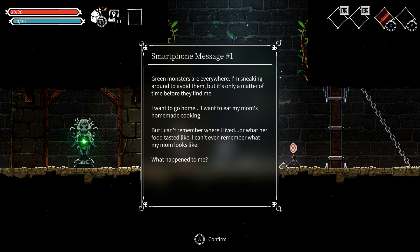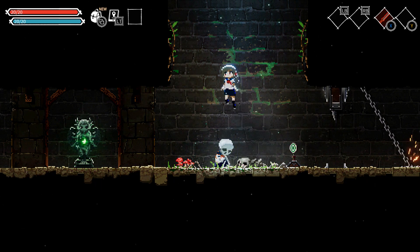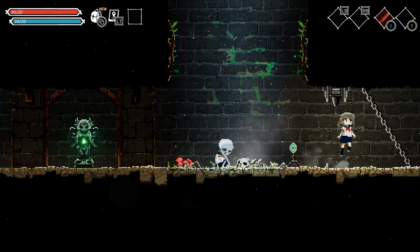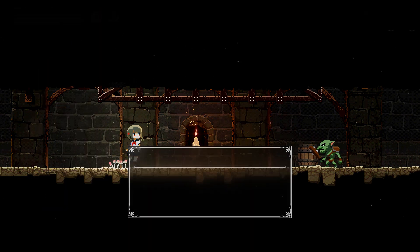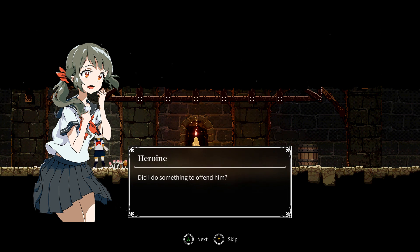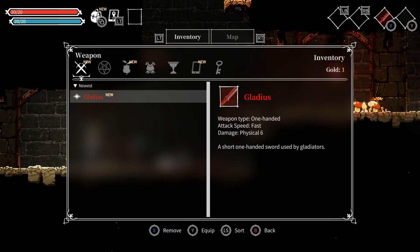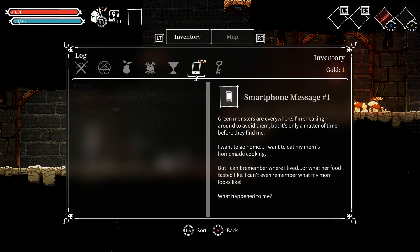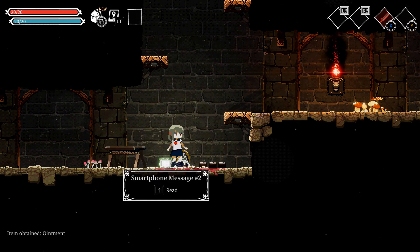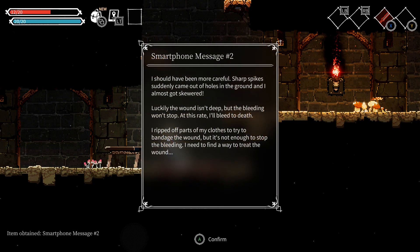Got a sword and a smartphone-style message: 'Green monsters are everywhere. Sneaking around to avoid them, but it's only a matter of time before they find me. I want to go home, I want to see my mom's homemade cooking, but I can't remember where I lived or what her food tasted like.' Alright, attack this goblin — hello! Got it. That was scary. Why did he come at me like that? We got one gold — quick tea bag.